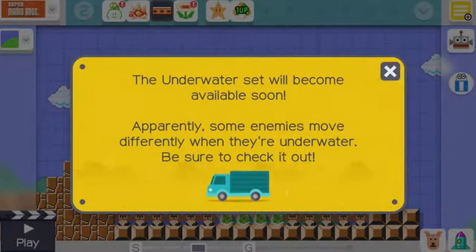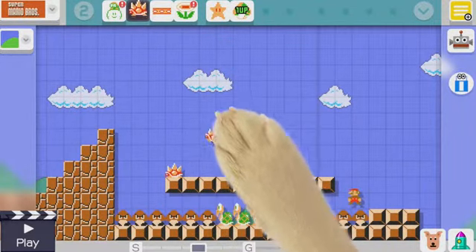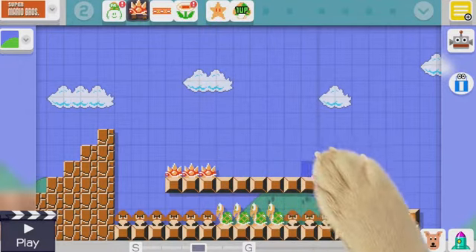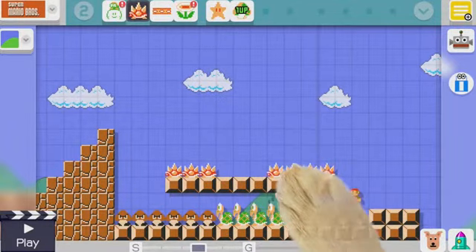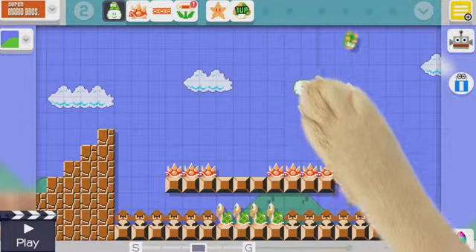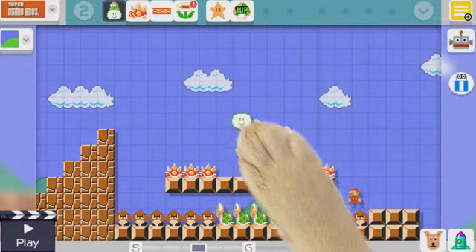Underwater set will be available soon - hopefully she doesn't make an underwater level, they're always the worst. Let's make something pretty deadly on the top here. Let's put some of these down and cover the top of them - she definitely won't want to go that way. Let's make a tiny gap just so if she wants to risk it she can go the top route. She does have a fire flower - I think it will get rid of them. I just made a little cloud - let's experiment with this.